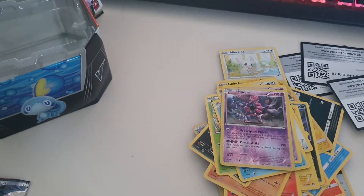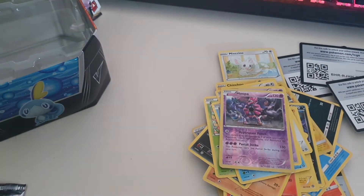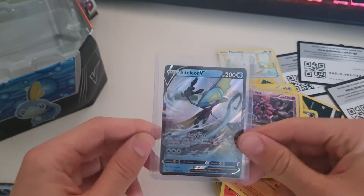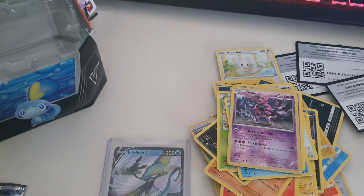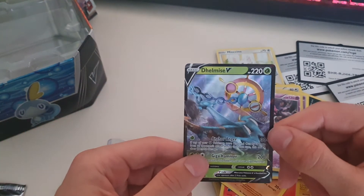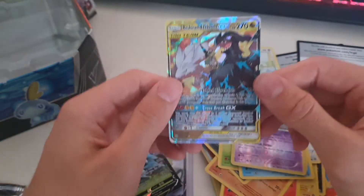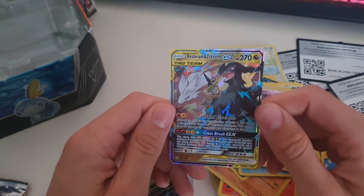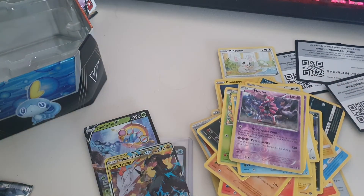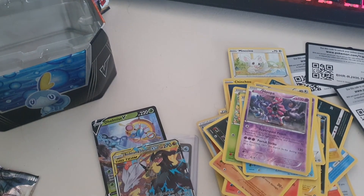That is it for today's video guys. Let's have a quick recap. We started off with the Inteleon V promo card which comes with the tin, then we had that nice Delmise V card, and then the awesome Reshiram and Zekrom Tag Team card. Thanks for watching — the support recently and the subscribers have been absolutely amazing, and I just want to say thank you.